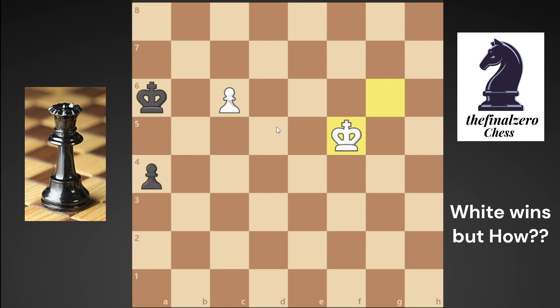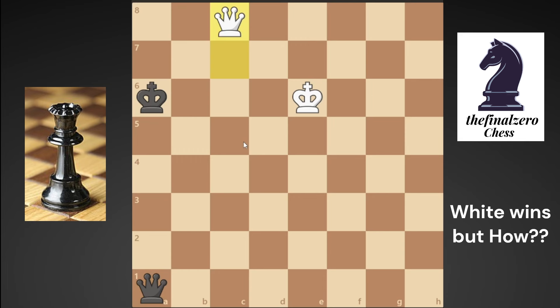You will play your king to f5. It looks like you are very far from his pawn. He will play a3 — how can white draw here? Now you play your king to e6. He will play a2, now you play c7, he promotes to a queen and you promote to a queen, and the game will be a draw.